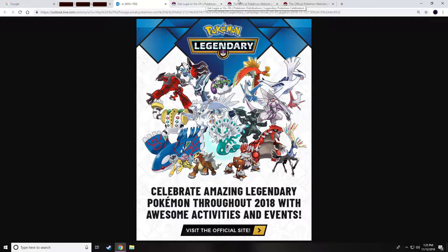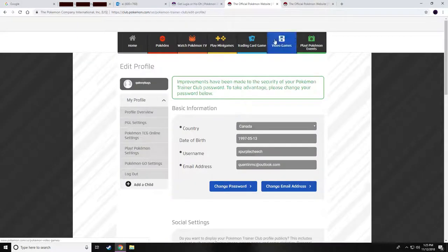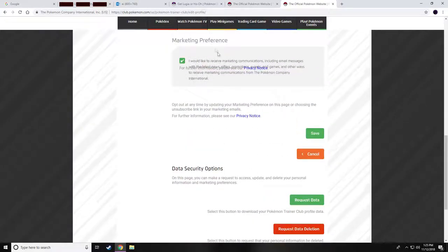To get free legendary Pokemon on your 3DS, you're gonna have to go on the official Pokemon website, log in, go to your account, and turn on 'I would like to receive marketing communications.' Basically, you're giving them permission to email you about notifications about Pokemon things coming out in the future.